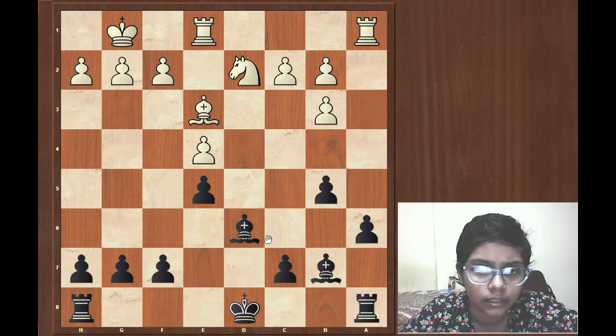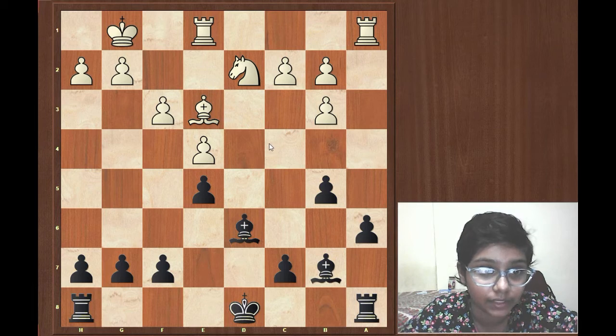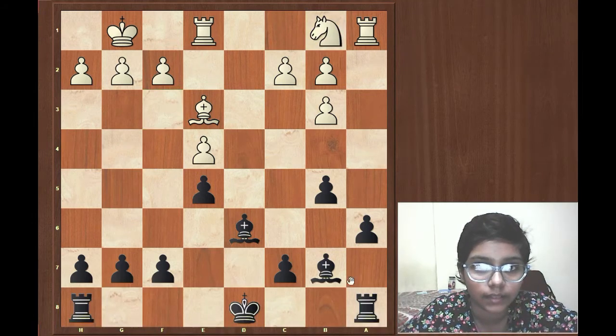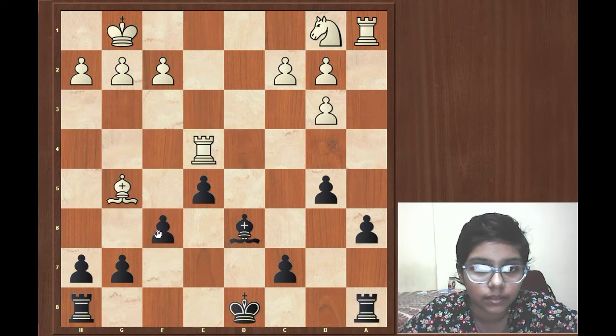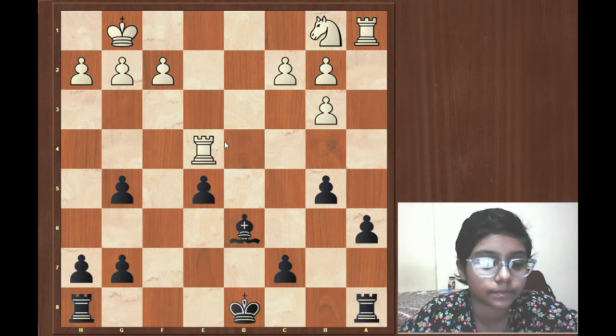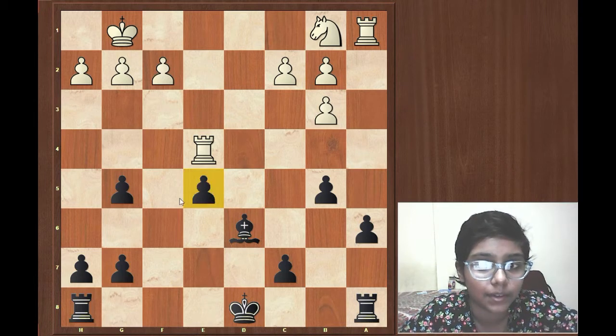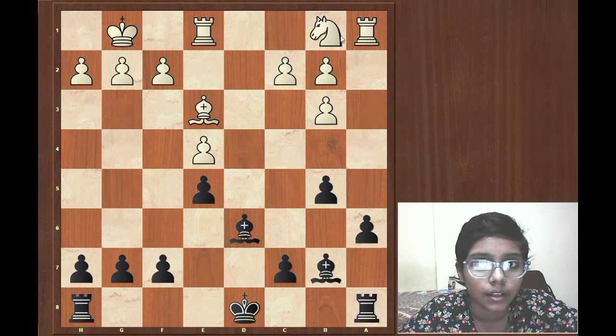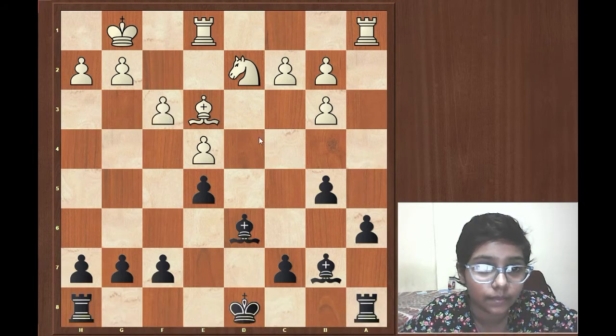And now Alekhine played the move Bishop d6. In this position, Frederick went for f3. It's a good move, but I think Knight d1 was much better, giving a small trap in this position. Then you can go for Bishop g5, f6, Rook into e5, and fxg5. White has an advantage — the game is almost equal, because black has an isolated pawn on e5 and also a doubled pawn. However, f3 was played in the game, defending the pawn.